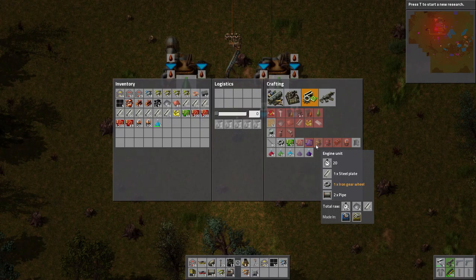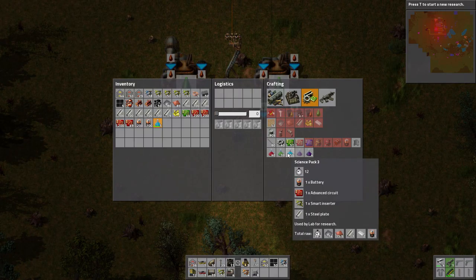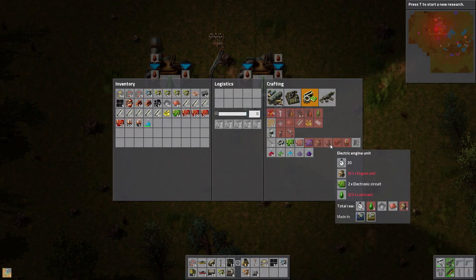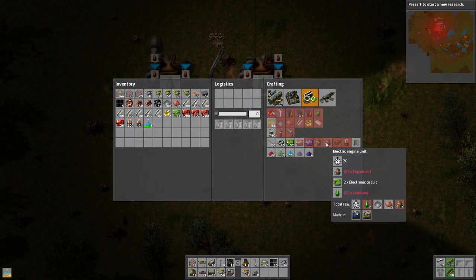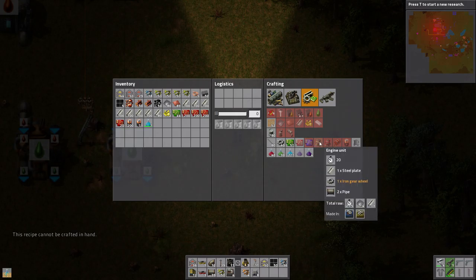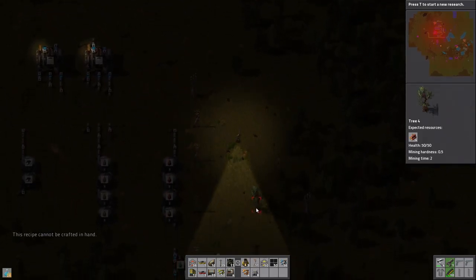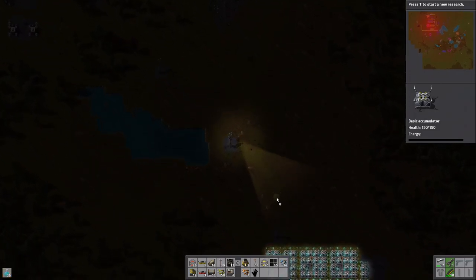Lubricant is used in making the electric engines. In order to make the regular engines, we'd have to get stuff pushed way down. So we can make some science packs while we're here — we have some batteries in our inventory. So let's just make a couple. Engine unit and electric engine unit requires that. This is definitely where we need these flying robot frames. We just need to gather a couple, but the lubricant is going to be kind of tough. So we're just going to put steel, pipe, and iron into our own thing here. Let's grab the accumulators while we're down here — we made eight of them. Might as well put them down here.